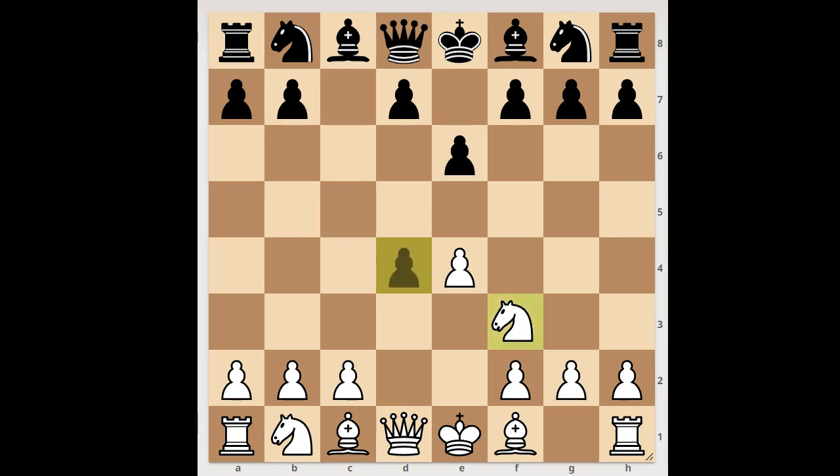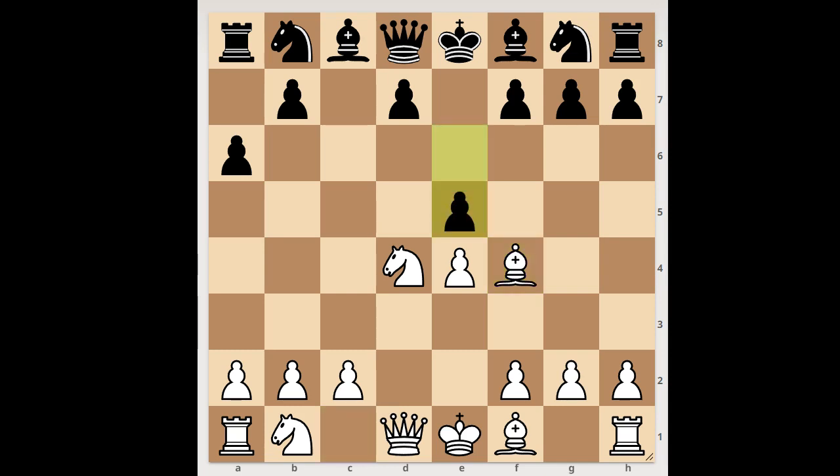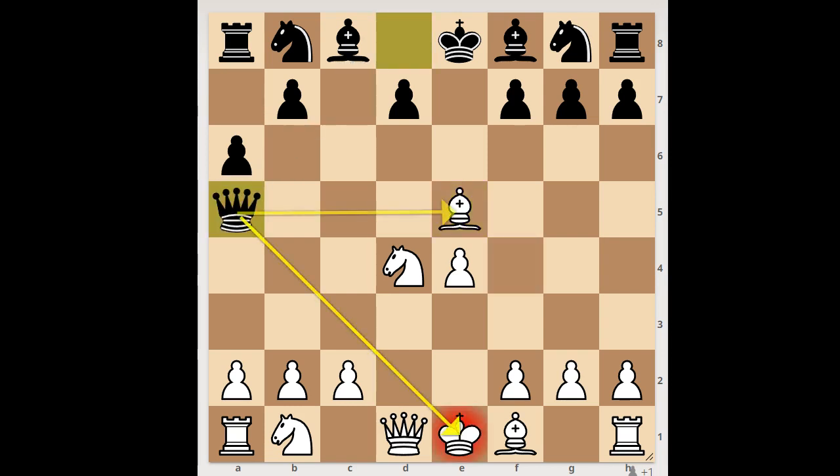Next game: e4, c5, knight to f3, e6, d4, c takes on d4, knight takes on d4, a6, bishop to f4. Perhaps black should play d6 and then e5, forking two pieces. The player with the black pieces played d5 without playing d6 first. Bishop takes on e5, but black played a move and white resigned. The move is queen to a5 check — white resigned.